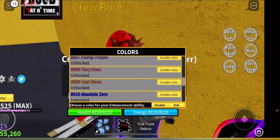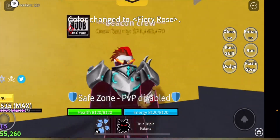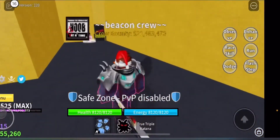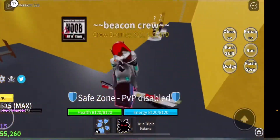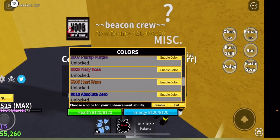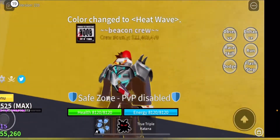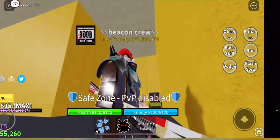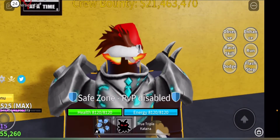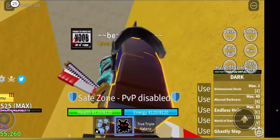Fiery Rose — this just looks like a pink. No hate towards the color pink, it's a good color, I just don't like it as a hockey color. Heat Wave was actually my first hockey color — this goes good with any red. Dragon was actually in stock earlier but I didn't buy it. Heat Wave is a pretty lovely color though.